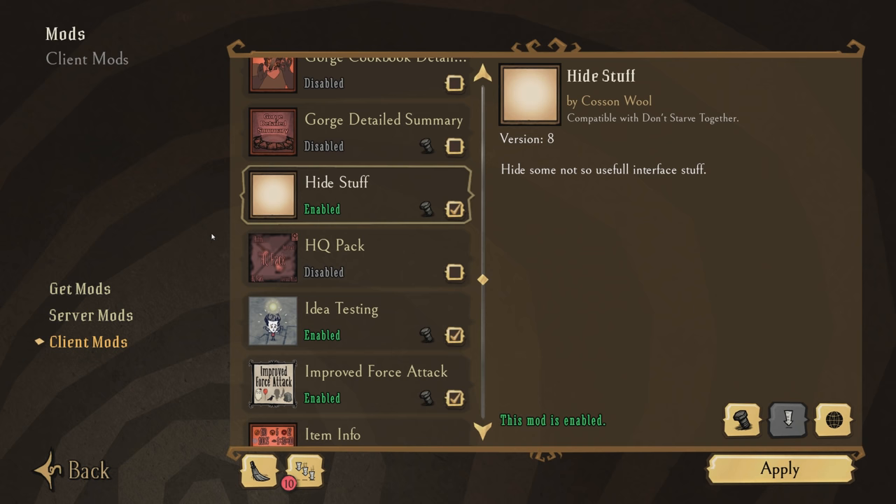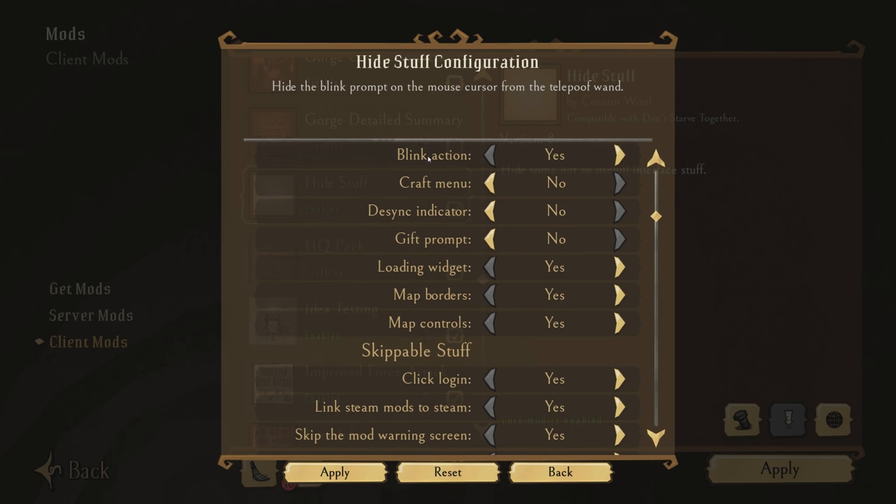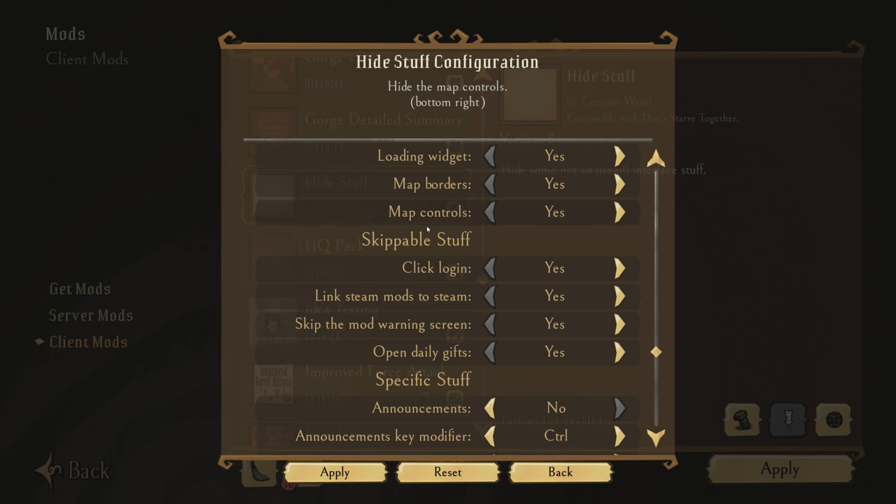Hide Stuff by Koss and Wohl is new for this year. As the description says, it hides some not-so-useful interface stuff. Specifically, I've hidden the blink action from the Telepoof wand, so your mouse cursor isn't constantly prompting you to right-click to Telepoof. Since the Lazy Explorer is a tool you use a lot in the late game, it's nice not to see that constant prompt. You can also disable map borders and map controls — I use the keyboard to open and rotate the map, so the on-screen controls just clutter my UI. It can also skip the login, open daily GIFs, and skip the mod warning screen.